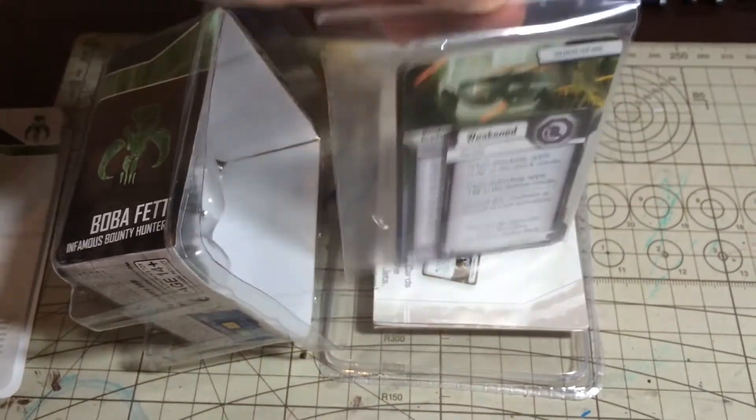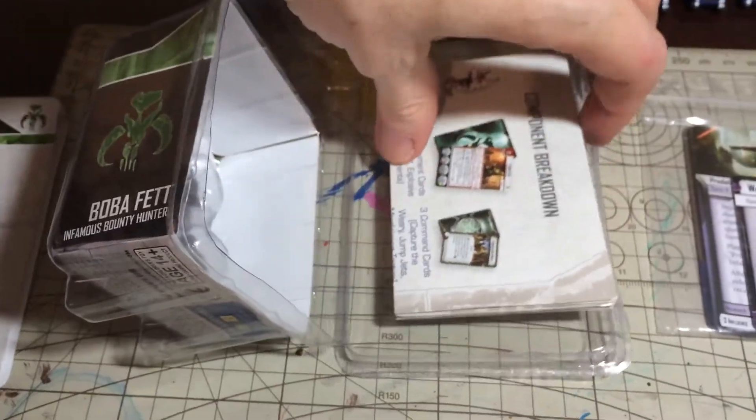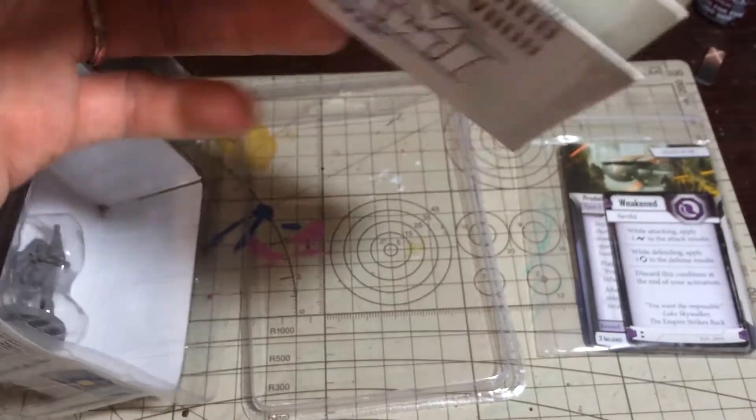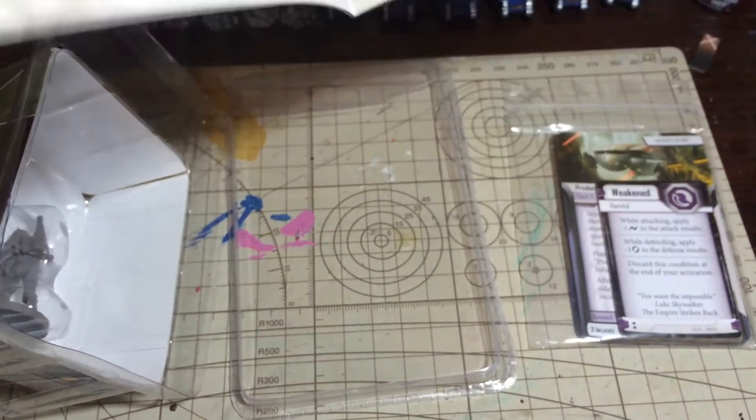Some bits and pieces in there — we'll have a look at those in a minute. There's the component breakdown. That's exactly what you get, and all these sort of concertina thingies.